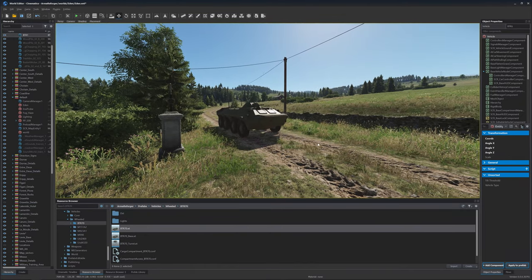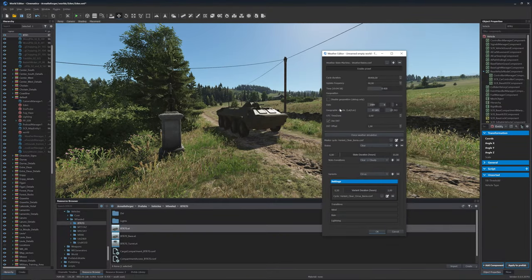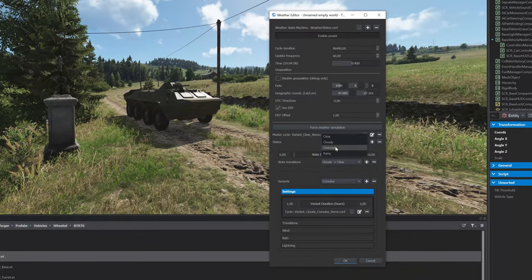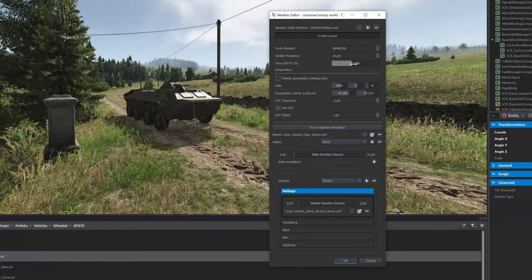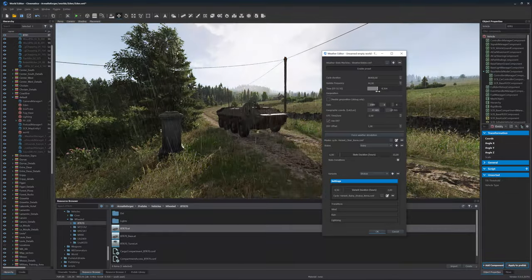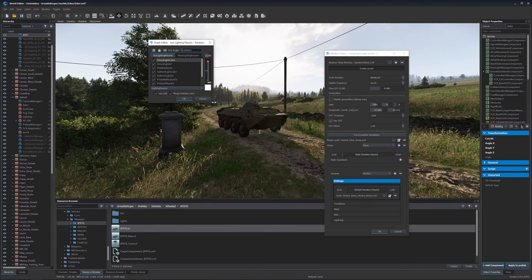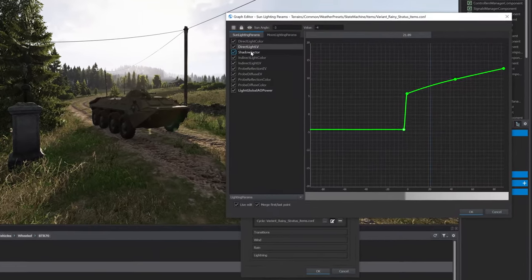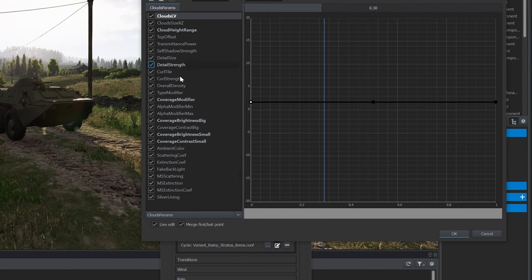Now we can change some weather settings by clicking on this little icon, which opens the weather manager. We can change to cloudy, overcast, and we can change to rain. We can also change the daytime to something like this. And if we click on the edit icon, we can change a lot of weather parameters — for example some lighting settings, some cloud settings — you can play with dozens of parameters.